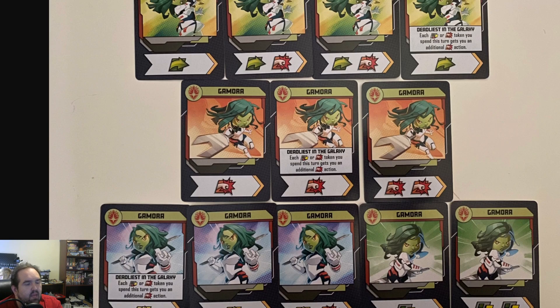Gamora also benefits from having movement tokens. I know her abilities don't say movement tokens, but when you have a character with that much attack power, they don't need to attack more — they need to be able to get in the right position to execute that attack, to chase down the villain. Pairing her with a character like Storm, who can move anywhere, would be very helpful. Even a Quicksilver, Falcon, or any character that lets you pick up and carry another one — or anyone with double move.